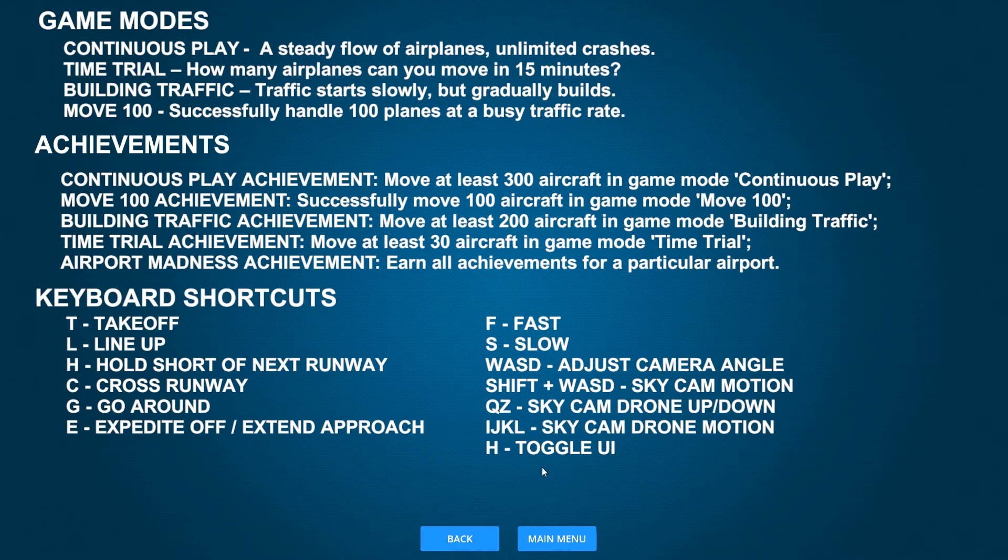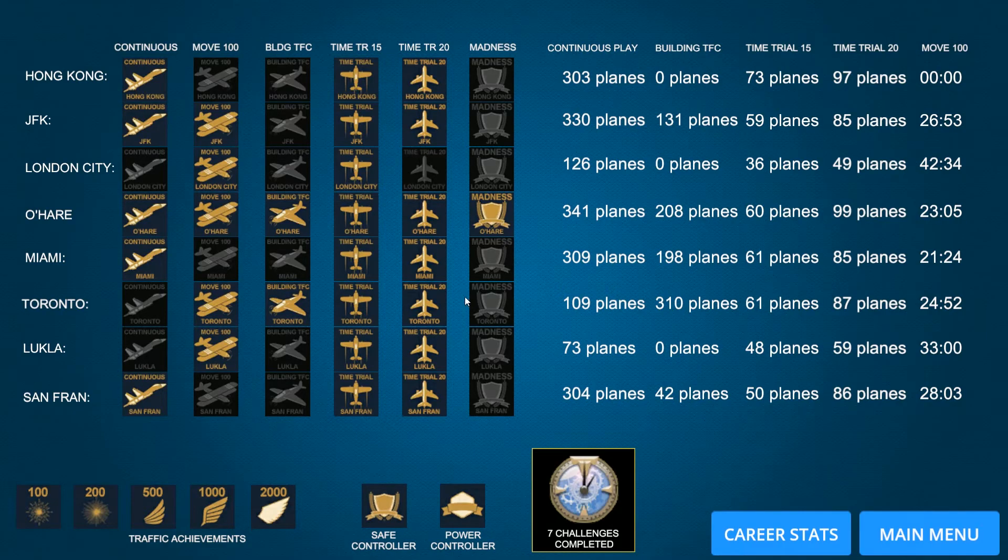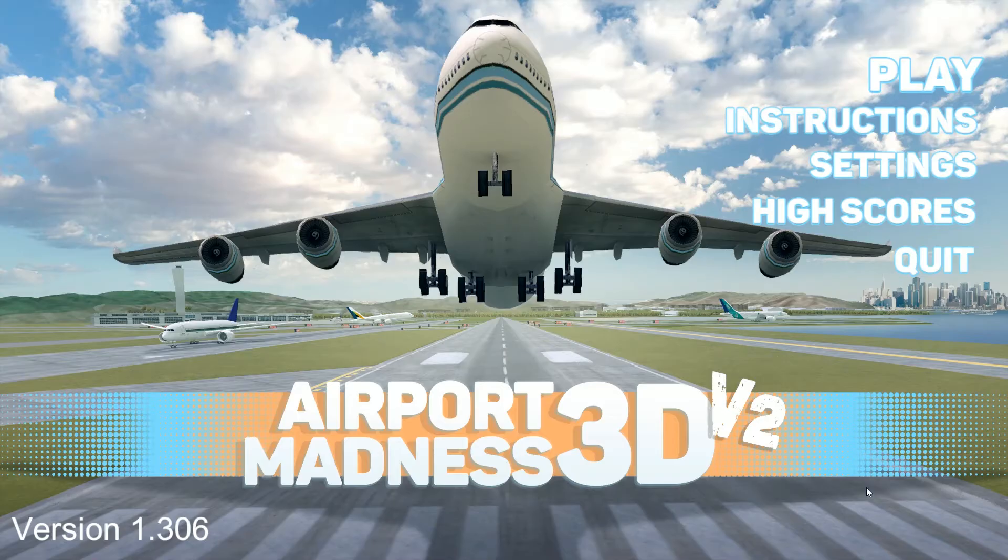Keyboard shortcuts — I don't use those very much. Here's the drone: Q and Z for up and down, and IJKL for motion. When you're on the sky cam, you can use the drone controls, which are pretty cool. High scores — you can see your high scores. I've got one madness award here. I've had most of these before, but sometimes when an update comes out — because I'm now a beta tester — they erase the scores.